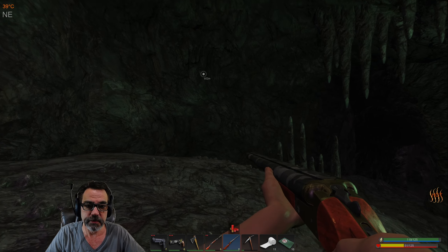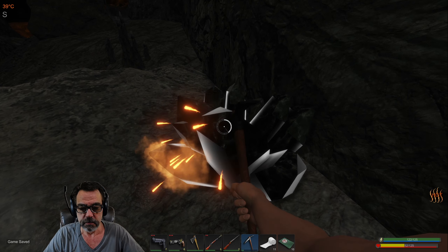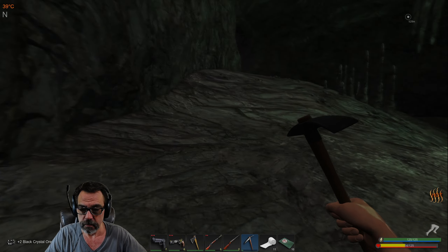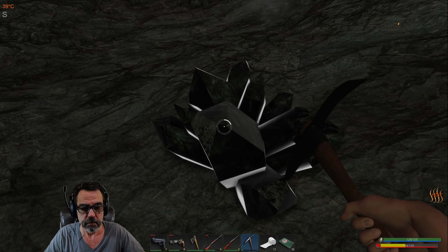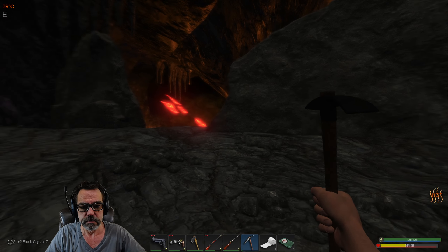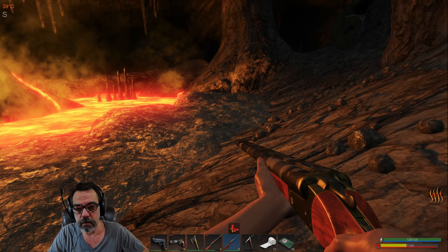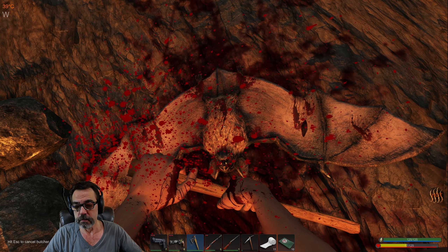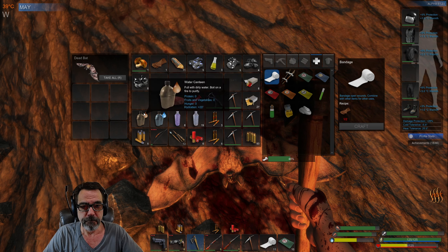There's a butt-head bat normally near here somewhere — I never can spot them when they're hanging up in the ceiling. Black crystal! Whoa, I can't go that way. More black crystal. I think this is just regular crystal. All right, come on, butt-head. Nice. Let's make another bandage.